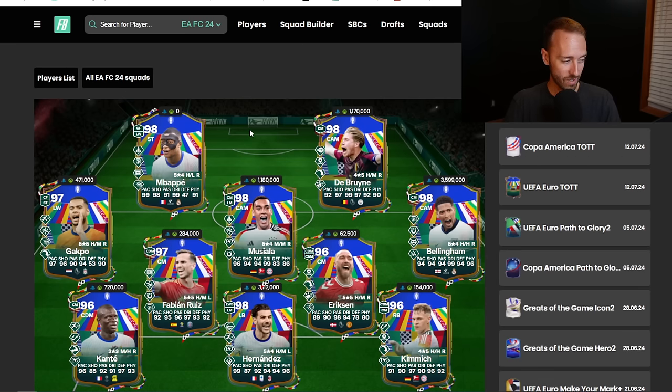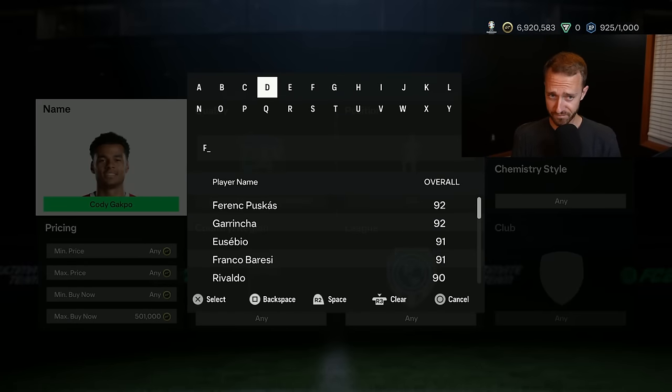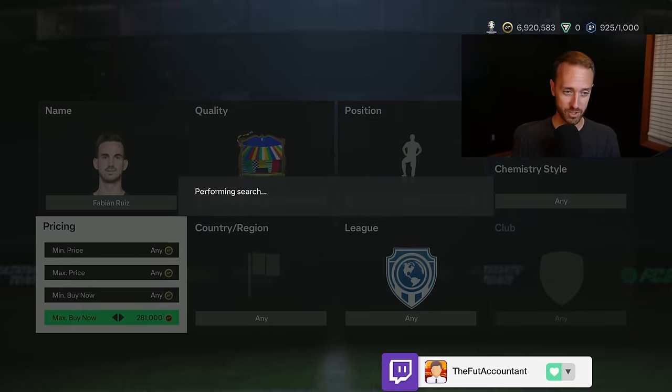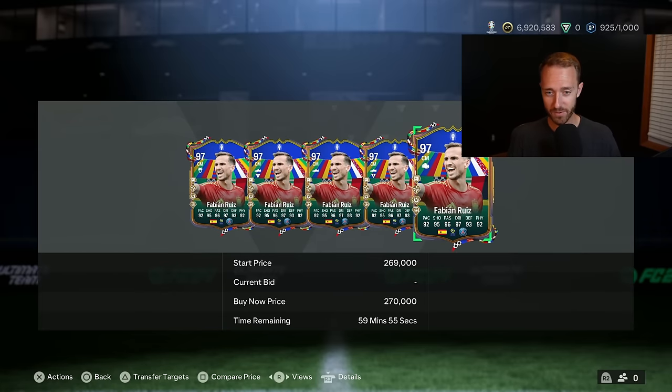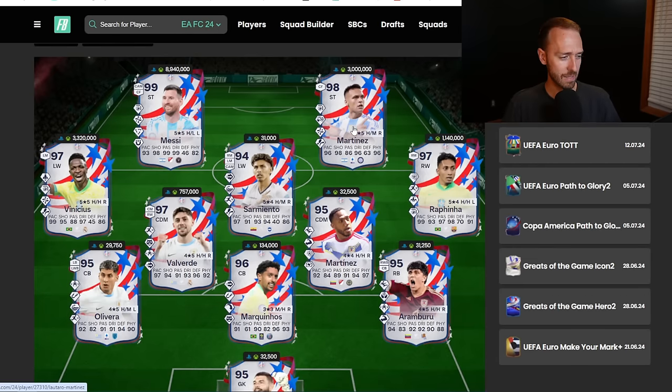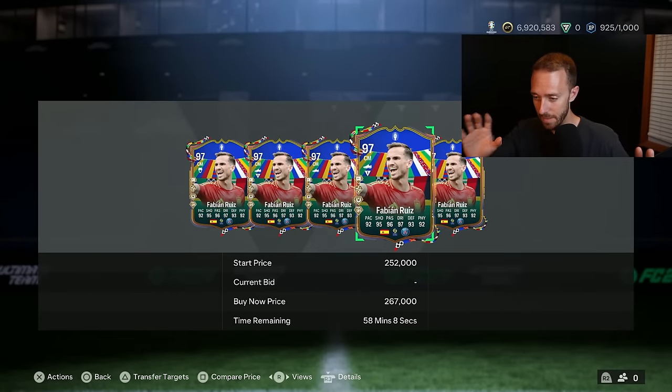I don't think the prices of these cards are really going to continue doing well — I'm not going to buy any of them at the moment, because again they're not live. Even though Cucarella and Fabian Ruiz went up a bit after the Spain game because people thought they'd get upgrades — well, no, these cards do not get upgraded, they are not live. I'm not buying or holding onto these, especially with FUTTIES upcoming. The market doesn't do well on Mondays, so I would stay away.